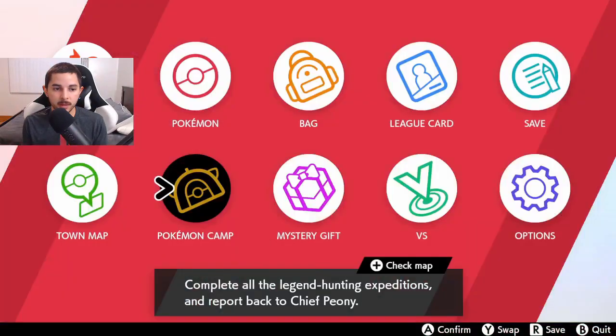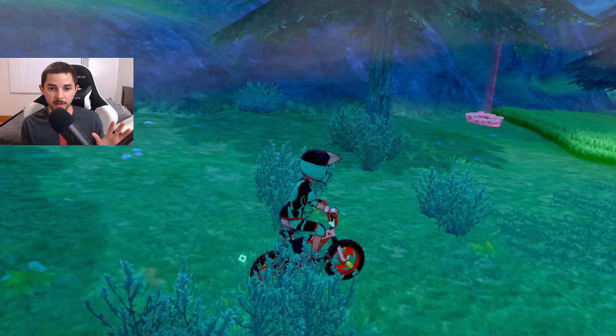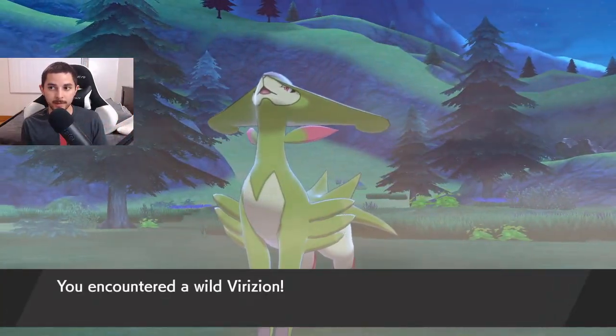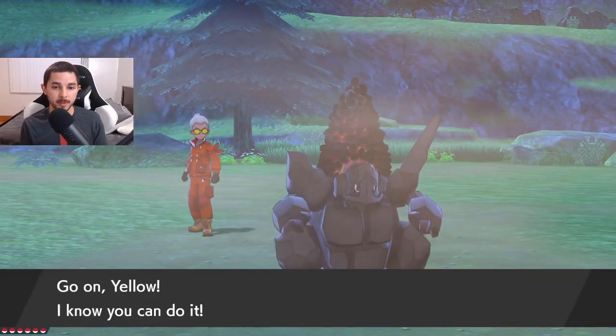I'm demonstrating how to do this camping method. You open up camp — so you encounter Virizion, right, then you run. You open Pokémon Camp, then you close it out, and then Virizion's there again. If it's not shiny, you run again, open up Pokémon Camp, leave Pokémon Camp, and Virizion pops up again.